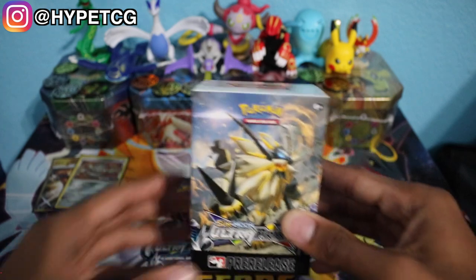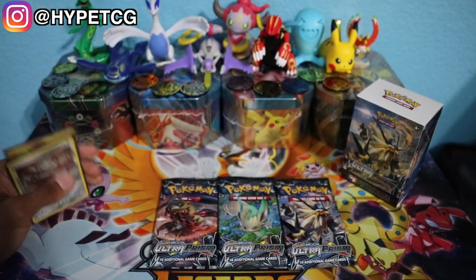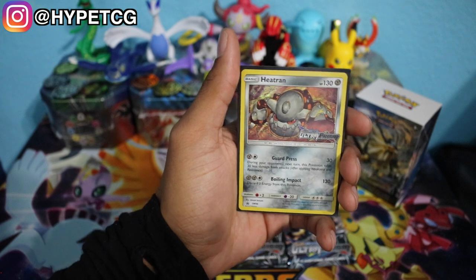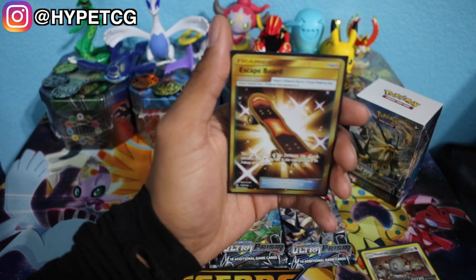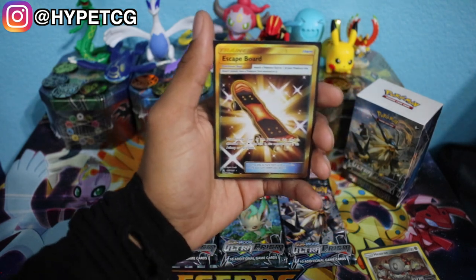Just a couple of cards to mention that I got out of that kit: I got a holographic Heatran out of that 23-card pack — this is one of four holographics you can get from those packs. And I got this secret rare Escape Board out of my very first pack of Ultra Prism, so this was such an awesome pool.